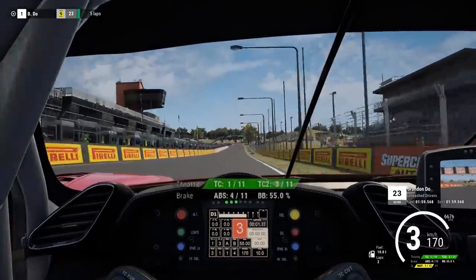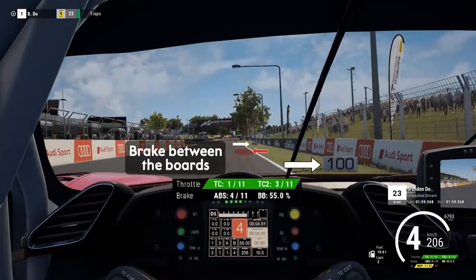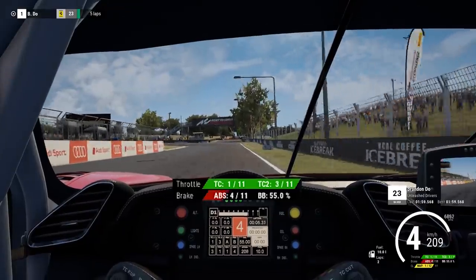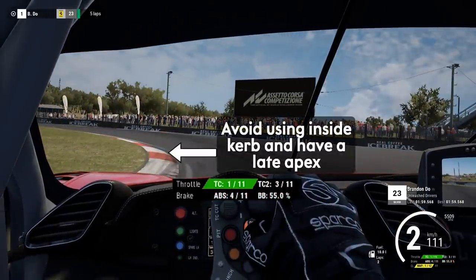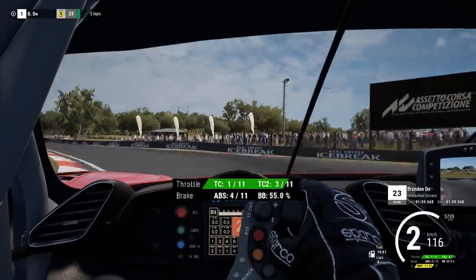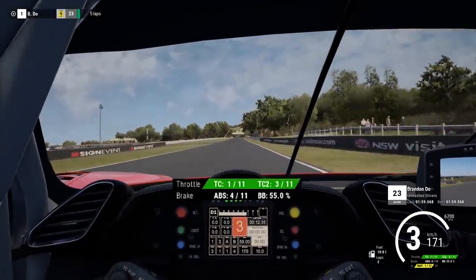A little bit rough on the exit there, but starting the lap, we want to be looking for the 50m board and the 100m board. You want to brake pretty much right in between them, and some cars you might brake slightly earlier. First corner, don't get onto that kerb on the inside if you can — it'll bounce the car and you'll lose some time. Late apex, not too wide on the exit.